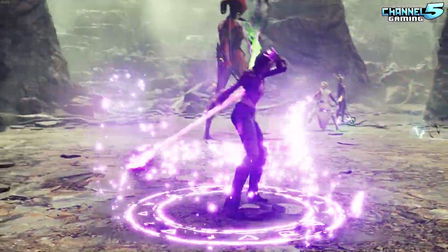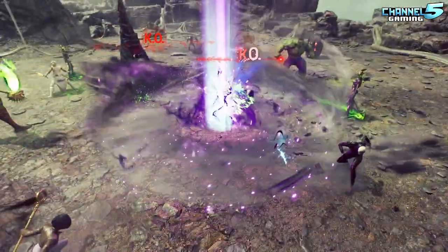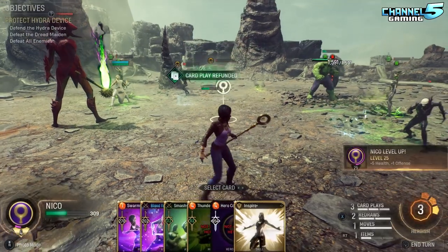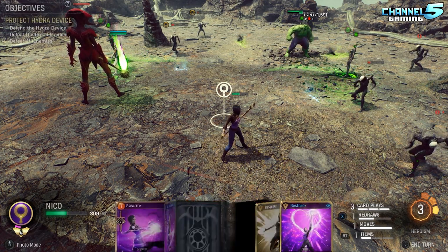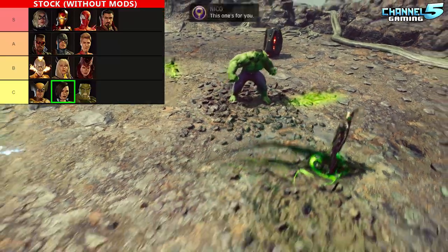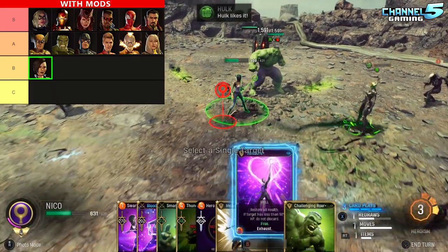Talking about her tier list in relation to the other heroes — without mods, Nico feels like one of the worst heroes in the game by far, especially considering the RNG and unpredictability of her roulette mechanic. When rolled poorly, it costs you a card play for doing almost nothing, or forces you to use a reroll to get rid of the card's bad roll. She's not great without mods, and for me she's getting low C tier. With mods, her potential increases for sure, but every other hero in the game is still far more powerful and reliable. She will be the one and only sole remaining character below A tier once modded, placing her alone in B tier.